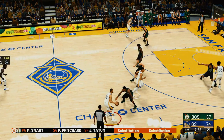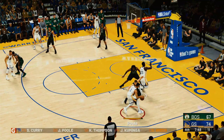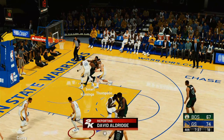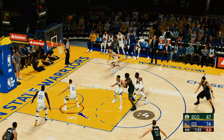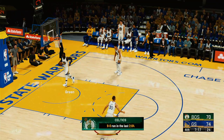Timeout called by the Warriors. Smart is discussed as a leader — passionate, vocal, and willing to take on tough issues head-on. David Aldridge reports Steve Kerr's demeanor during the timeout was not of a coach with a big lead — he told his team this is the time to turn up the heat and make one final push. Back on the court — Tatum scores and the Warrior lead is cut to just four points.